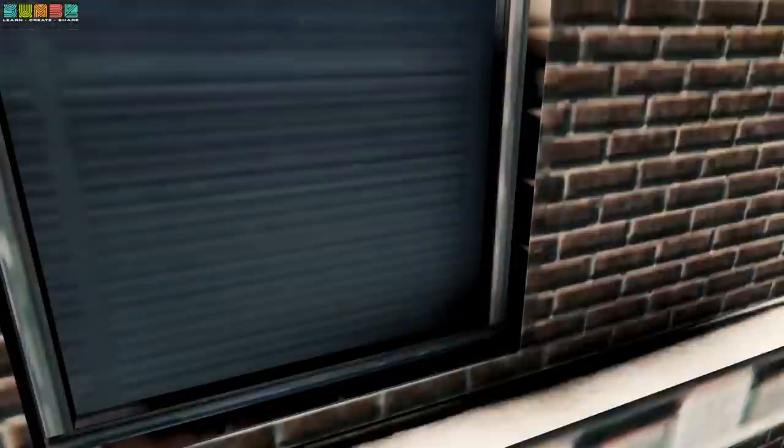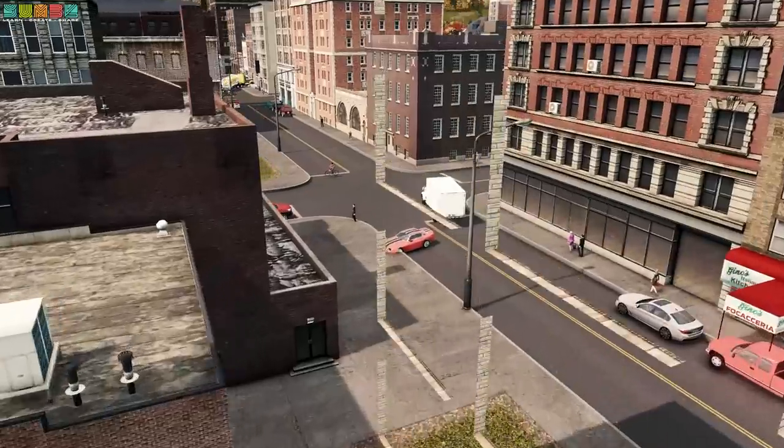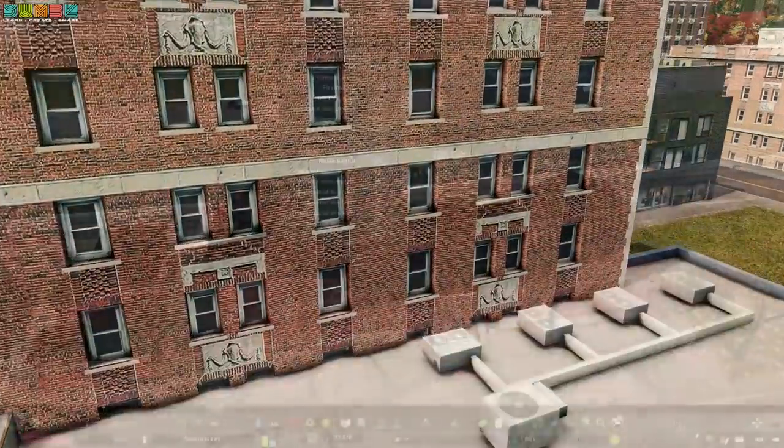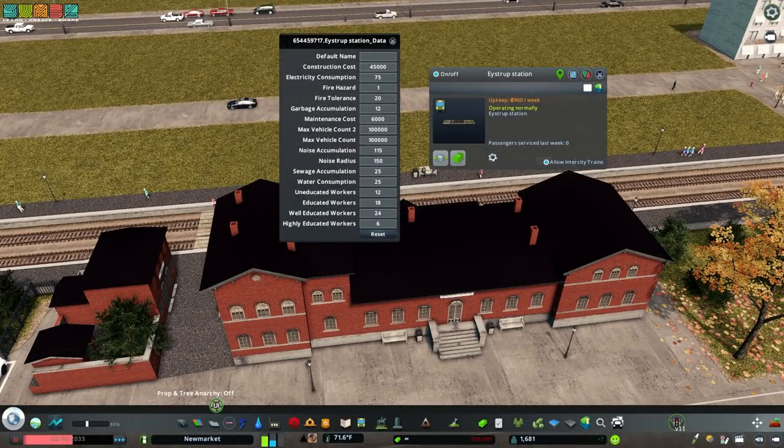Get Camera Positions Utility to allow greater freedom of camera movement, including through objects or close to the ground. Get Customize It to change the properties of buildings, vehicles, and citizens.